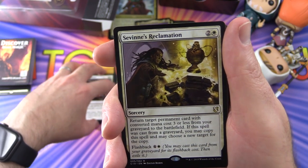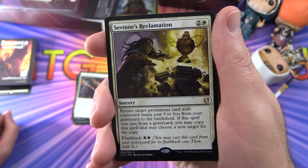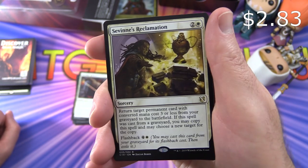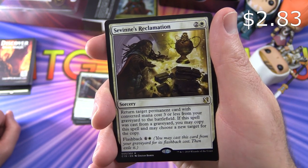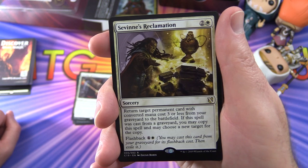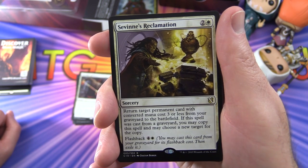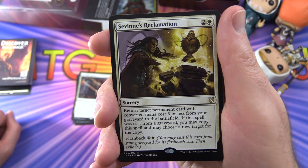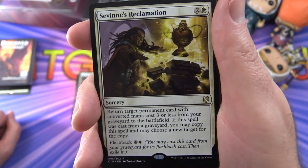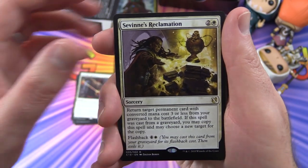Some of these are new cards only found in this deck. Sevien's Reclamation is a sorcery for three: return target permanent card with converted mana cost three or less from your graveyard to the battlefield. If this spell was cast from a graveyard, you may copy it and choose a new target for the copy. It also has flashback for four and a white.